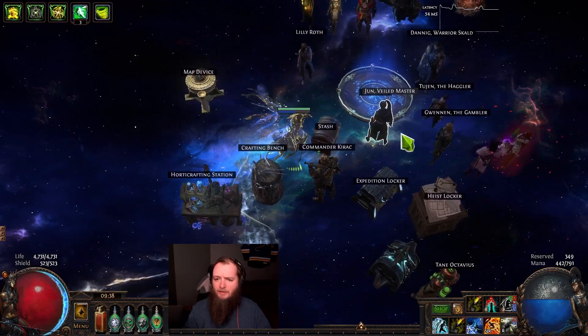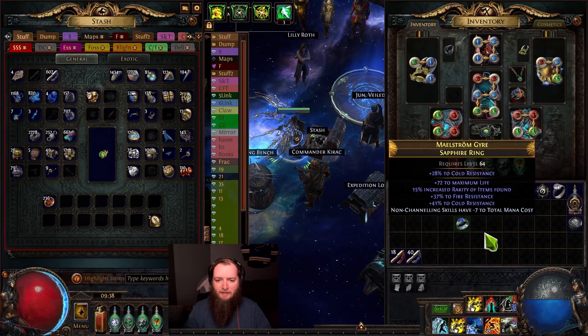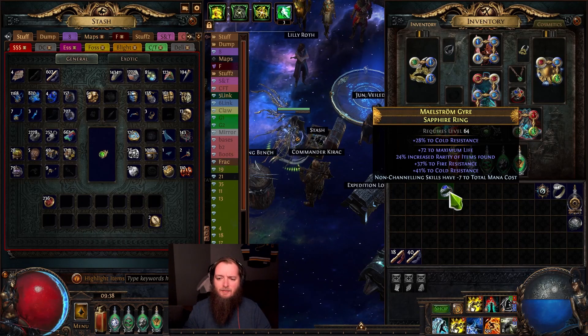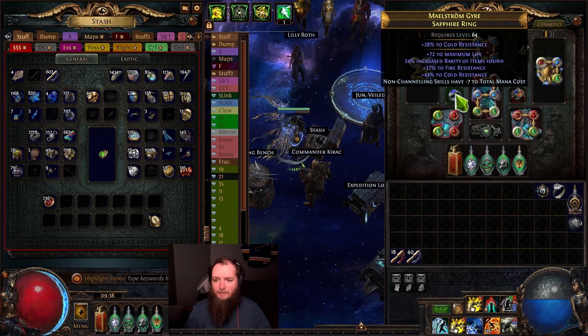Actually, first I want to take this ring — I got a bunch of exalts dropped today, as well as divines. I got seven exalts. We're going to exalt this and hit some flat elemental damage. We hit an extra little bit of rarity — I'm okay with that too.